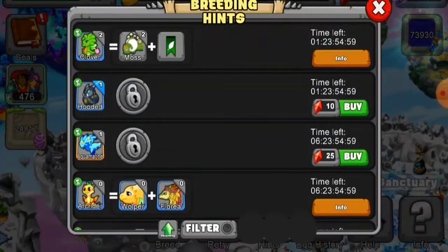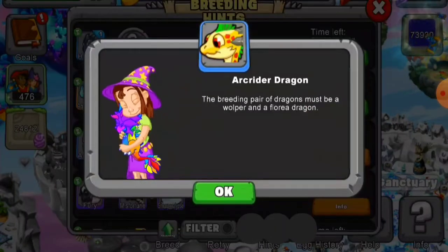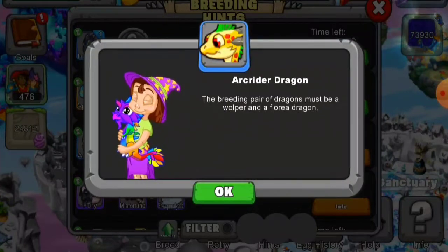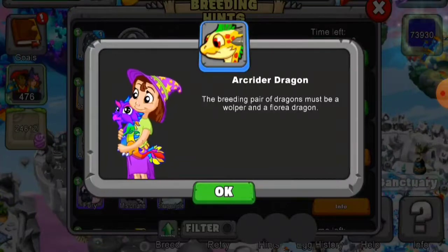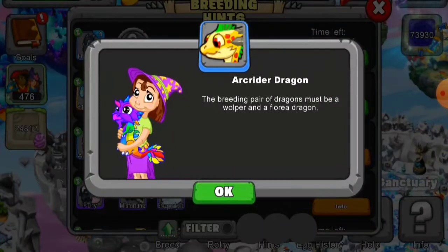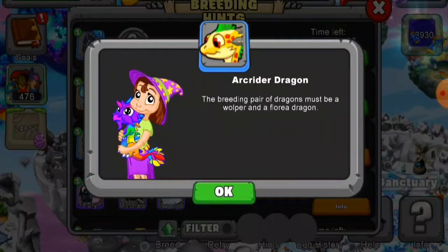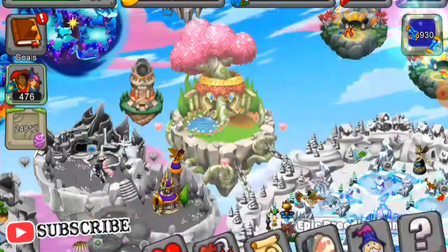Okay so there's Ark Rider. Let's click on the info. The breeding pair of dragons must be a walper and a floria dragon. So you need these two dragons to breed the Ark Rider dragon, or you can spend 12,500 eggs to buy it in the market, or you can try to breed it in the cooperative breeding cave using one of your dragons and one of your friend's parent Ark Rider dragon. So those are the three ways right now that you can breed this dragon.